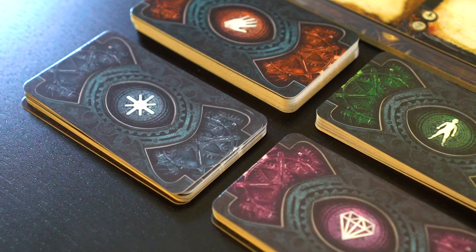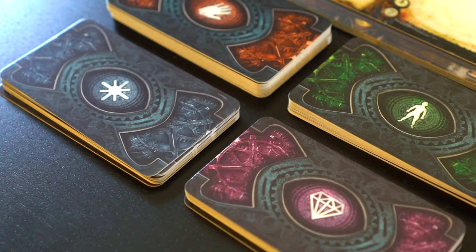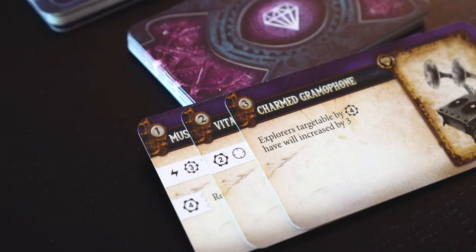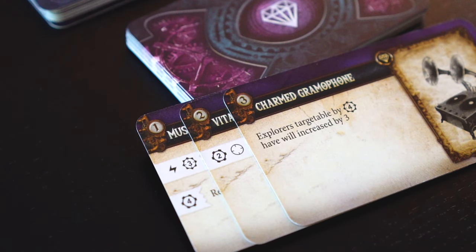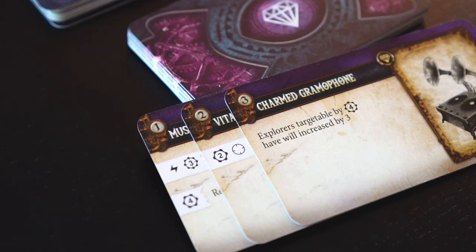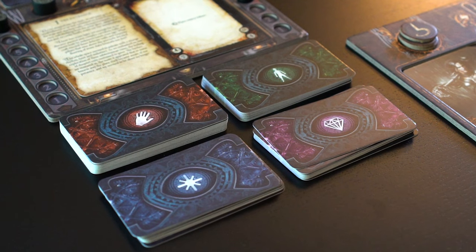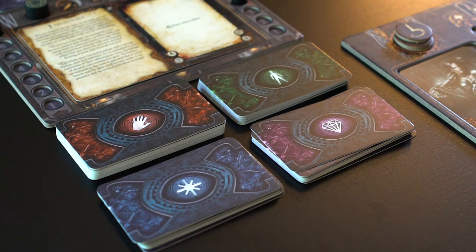Let's move on to the item decks. There are four item decks in the game: weapons, apparel, artifacts, and consumables. Each item deck is made up of level 1, level 2, and level 3 cards. We can take and shuffle the level 1 items for each deck, separating them into their respective piles, and place them in the play area, leaving the other items in the box.